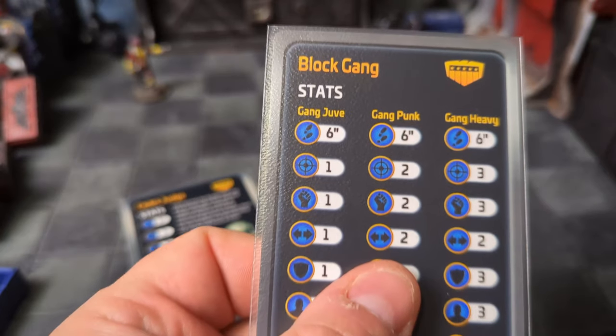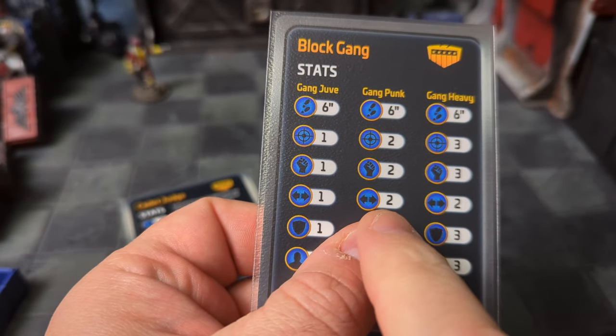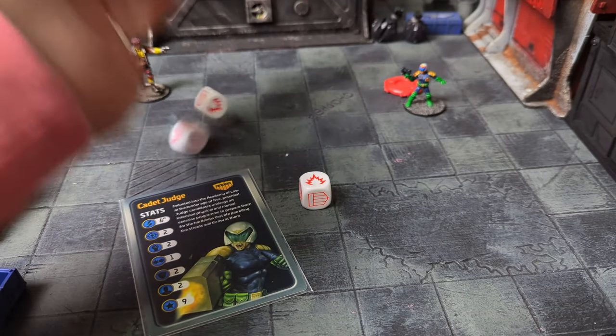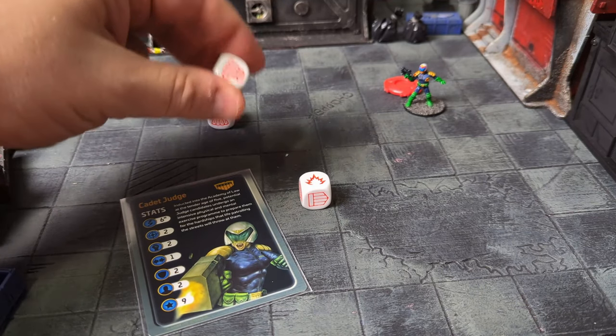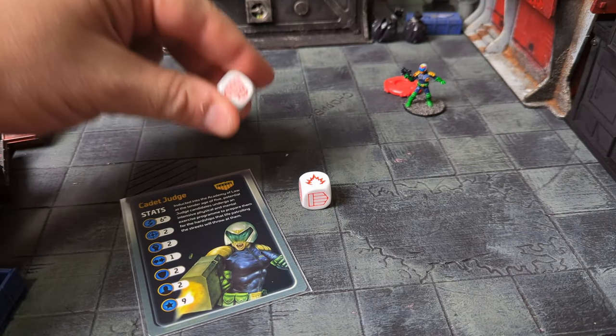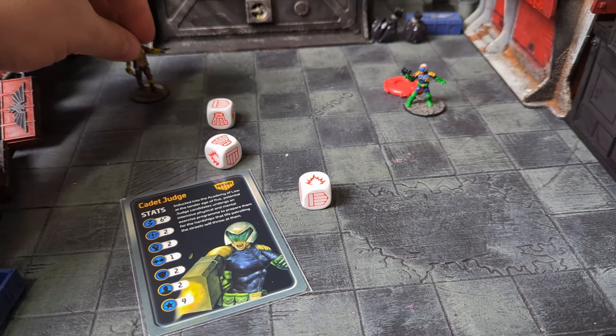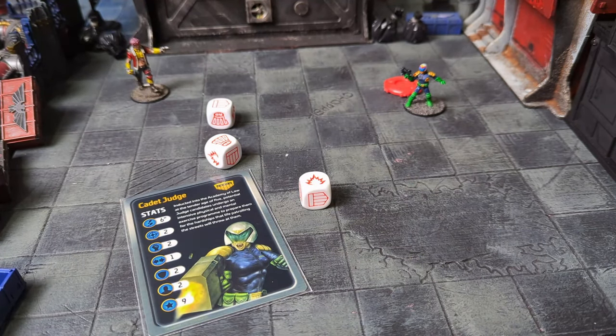Dodging hits: you've been hit by a weapon and the defender gets to try and dodge. They roll a number of combat dice equal to their evade stat. If any special results are rolled, the hit is dodged and entirely ignored. You get minus one if they're using an incendiary weapon like a flamer, or plus one if they're using a blast weapon like a grenade or a missile launcher.